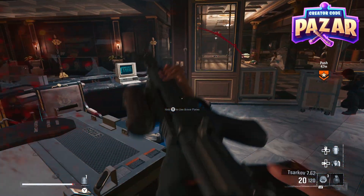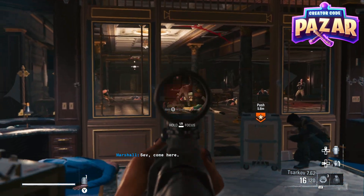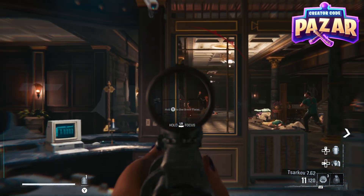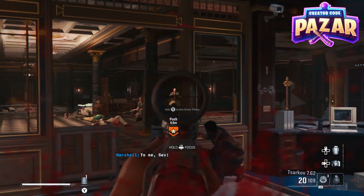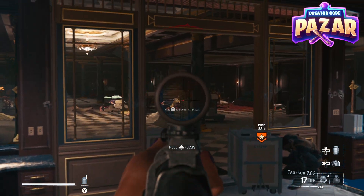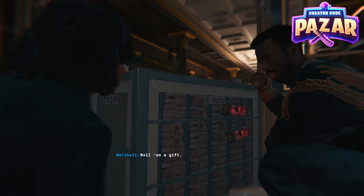Let's swap weapons now, drop this thing. I will say, if you're on one of the harder difficulties and you ever get low on health, just hide behind one of these cars — you won't get shot and you'll be able to just heal up.